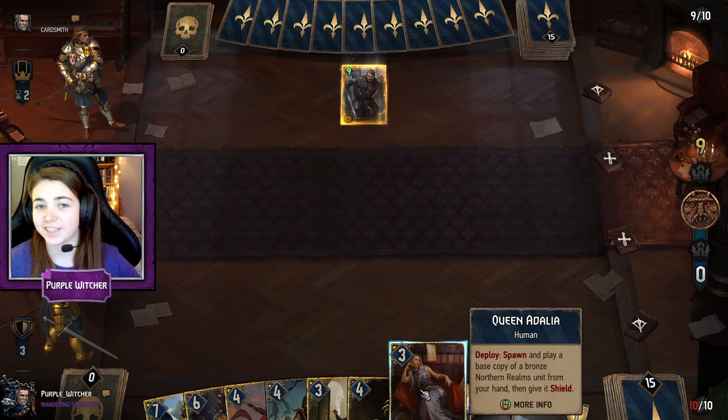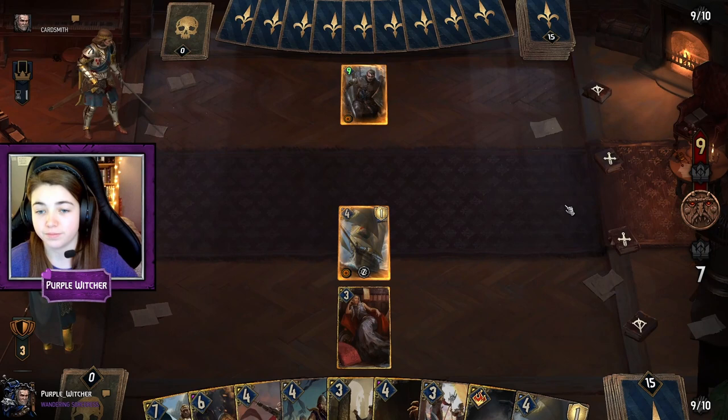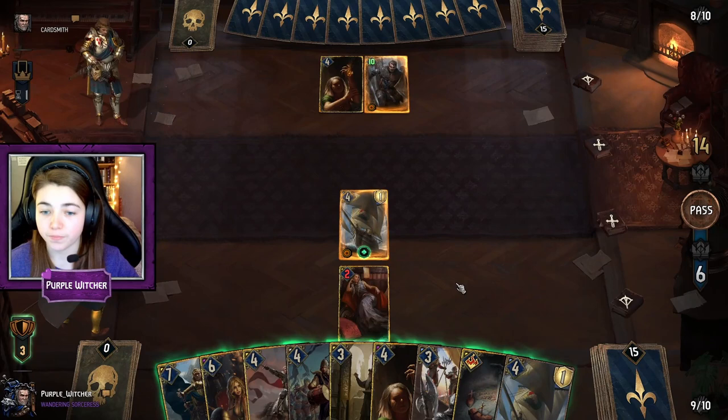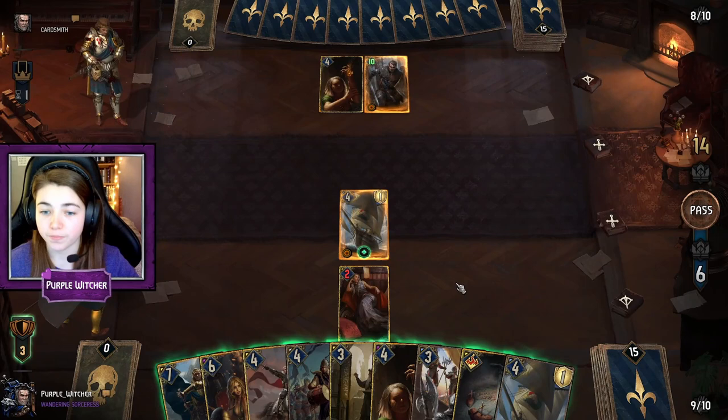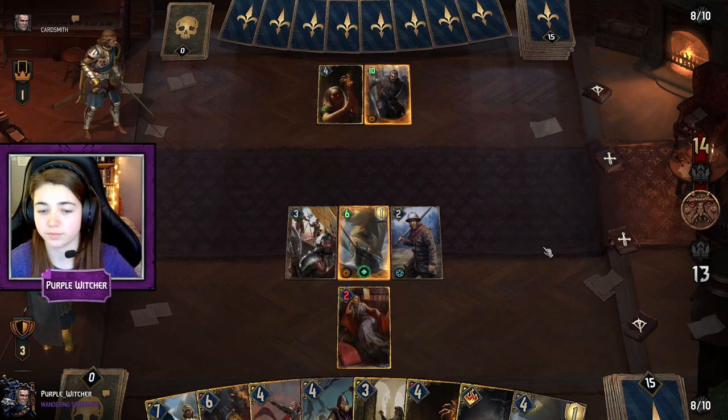We want to play Queen Adelaide first, which will spawn a copy of a bronze unit in your hand, and we are going to select the Kerak Frigate. There we go — as you can see we have got a whole other copy of the Frigate and she has given it shield as well. We are basically just going to spawn as many soldiers as we can with this Frigate throughout round one, so we can try and make this a medium to long round. We need to put a soldier next to the Frigate to enable that crew ability, and I am going to put Radovid's Royal Guards, which will boost Kerak Frigate by two.